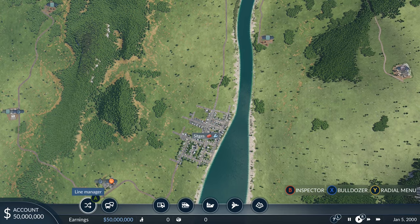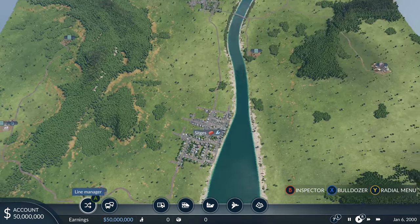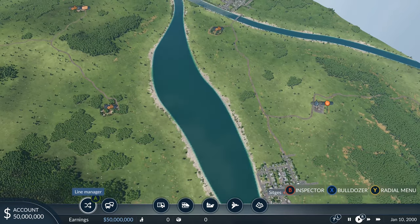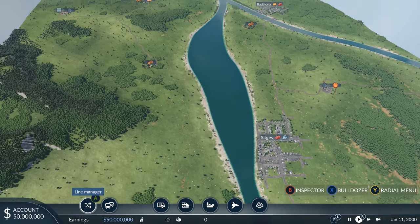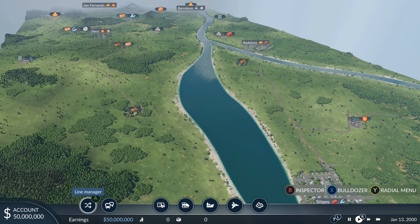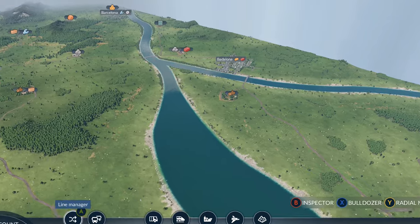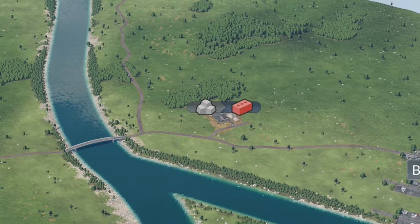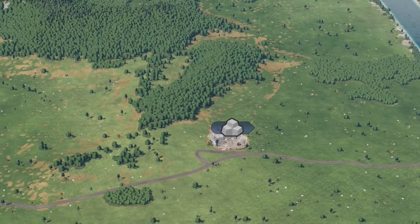Now we're in the game. Use the rightmost stick to look around going up, down, and side to side, and the leftmost stick to move around within the map. Let's find a good starting point — you want to look for an industry that's very close to the end product. For example, Badalona wants bricks, and next door is a bricks factory, and next door to that is a stone mine.